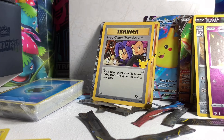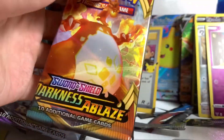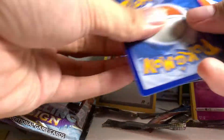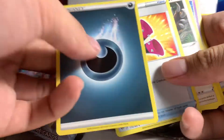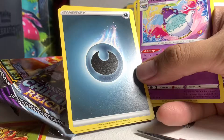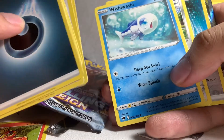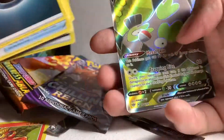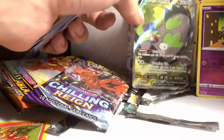Okay, on to the last three packs guys — Chilling Reign and Darkness Ablaze. Let's check what's inside the Darkness Ablaze. Code card, energy, Yellowhorn, Horsing — okay, so we've got Skitty, Roulette, Swirlix, Q-font, hiding energy holographic — nice! And we've got a Galarian Stunfisk V — nice card right there.